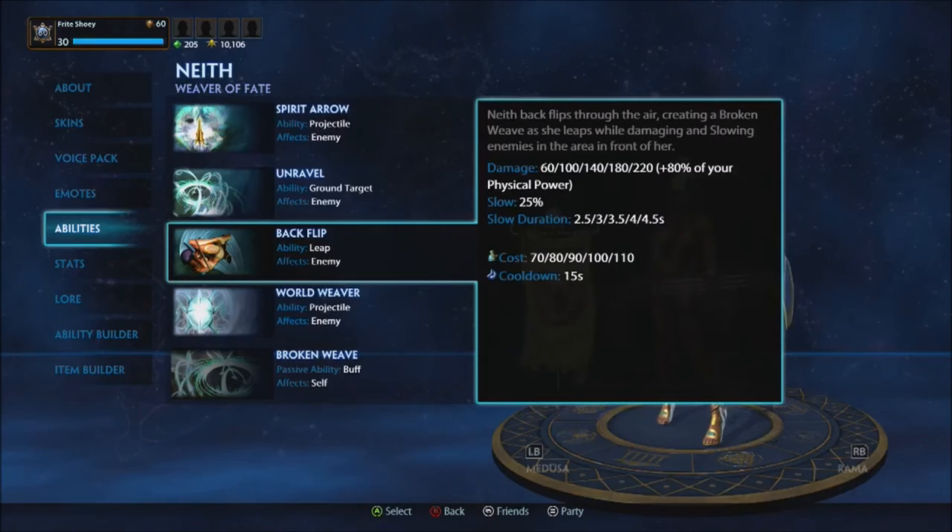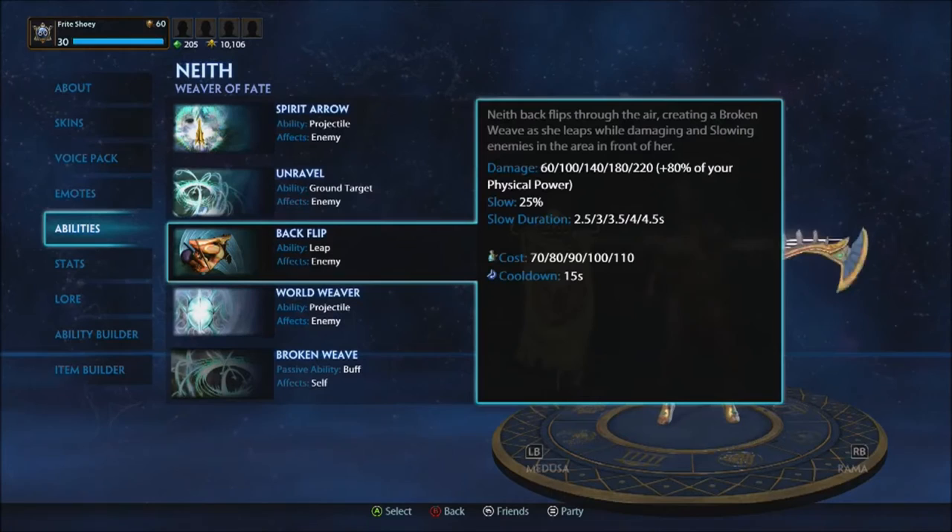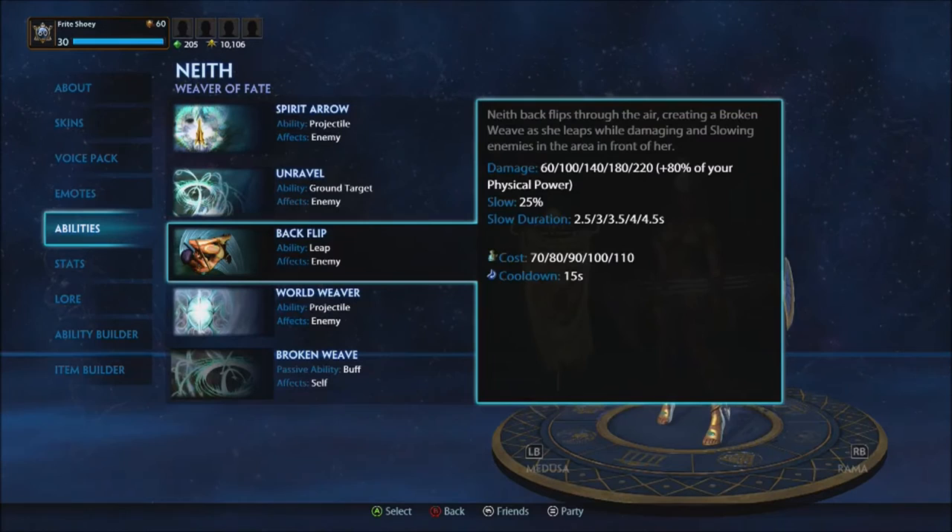I would definitely use Spirit Arrow as your initiator, not your finisher. If you get a grab from your support, pop Spirit Arrow to root them and unleash with basic attacks, then backflip if needed. Or if your support is dragging them, backflip first then Spirit Arrow to get that bonus damage — really effective.